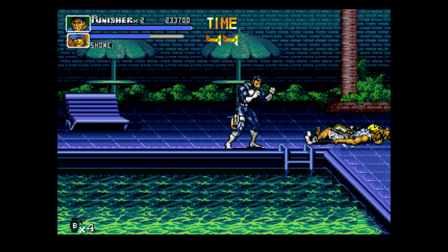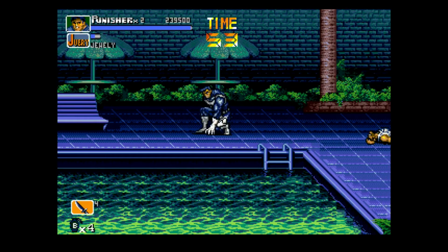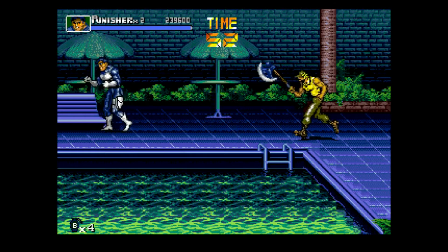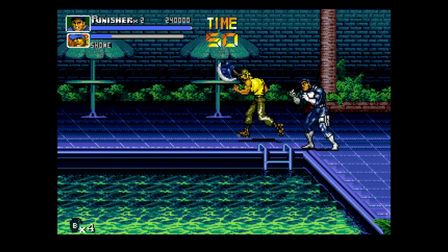You can actually mix the roll and its subsequent kick into any of your normal combos to great effect. There are also these lounge chairs we can break that have point items in them, but they're nothing important and they don't buy us any more room really, because they were taking up so little space.